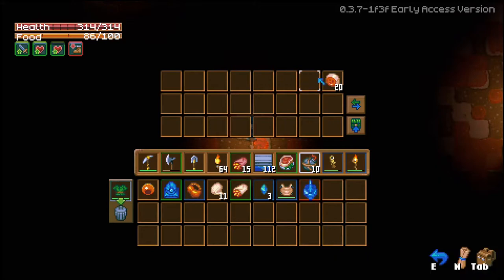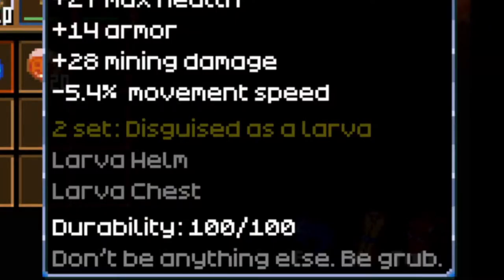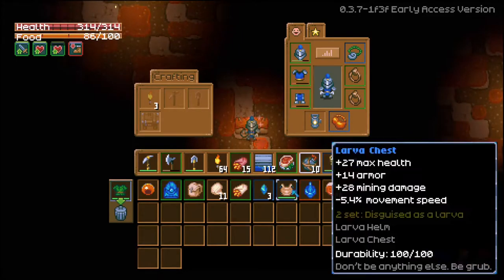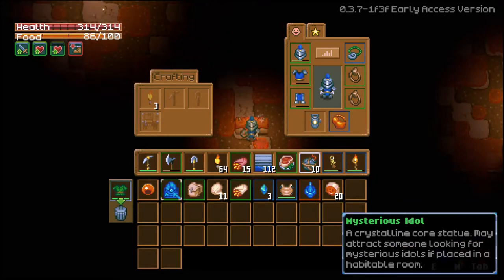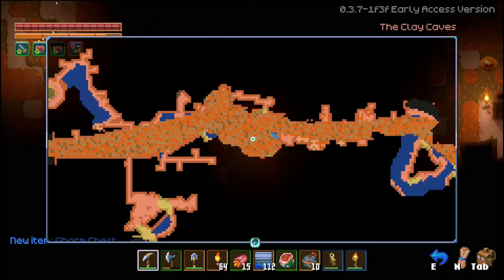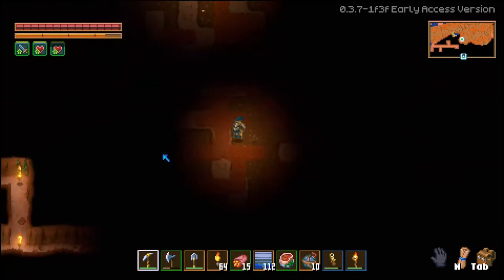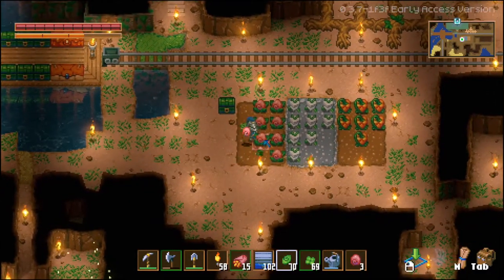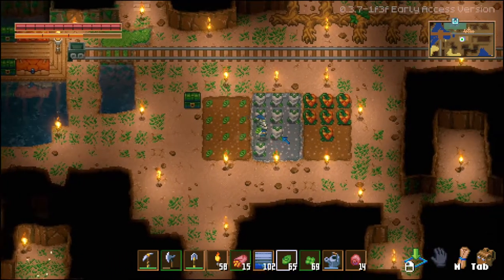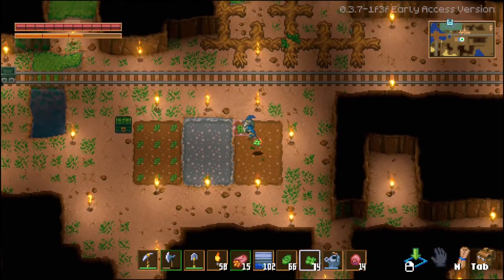Gorm the Devourer is dead! We got some stuff — a larva chest, 27 max health, 14 armor, minus movement speed, but more mining damage. Gorm's stomach bag — plus 12 inventory slots, that is more than this backpack, so I'll take that. And a mysterious idol — looking for mysterious isles if placed in a habitable room. So we've got another NPC. I had wanted to kill Gorm in the last video and it didn't quite work out, but apparently I overgeared to kill Gorm this time around.